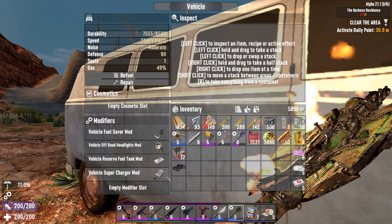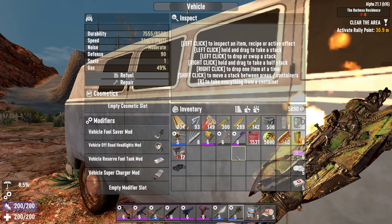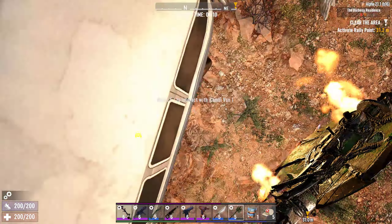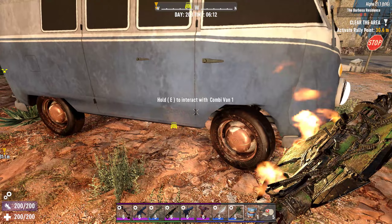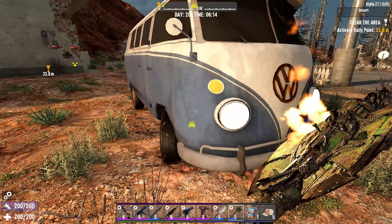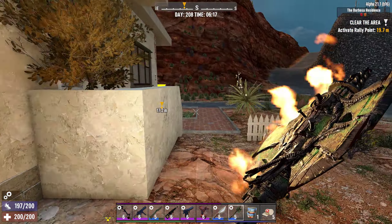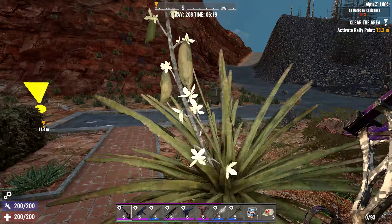I have a fuel saver mod installed — I moved it over from the pickup truck just to see how the Combi Van goes. It's okay; the helicopter is still my favorite since you can go over terrain. The van does get caught off-road sometimes, so it's best to stay on the road. Anyway, that's the Vehicle Madness Combi Van.